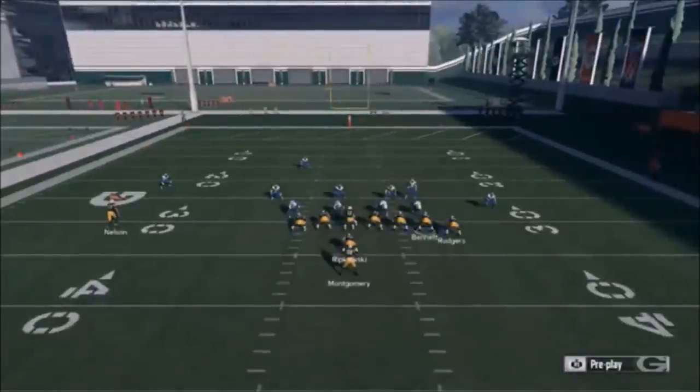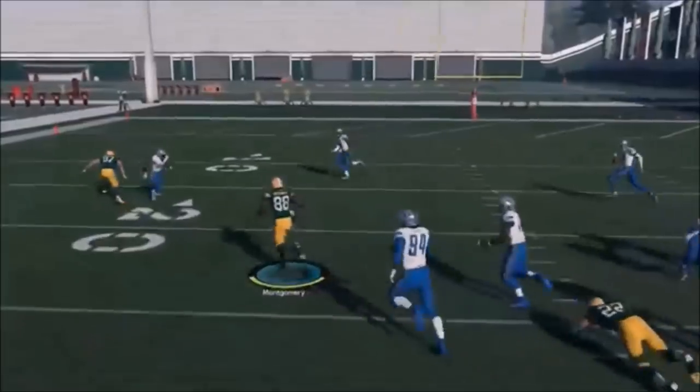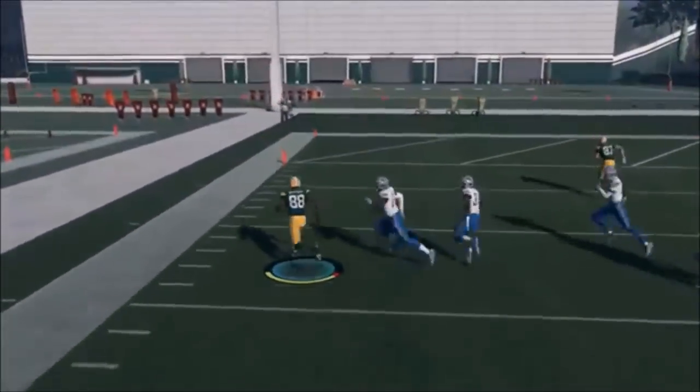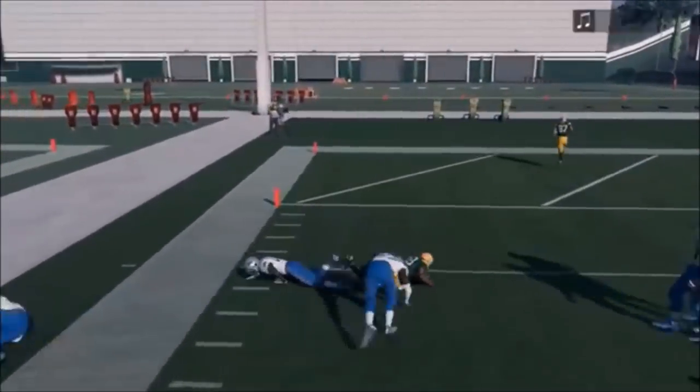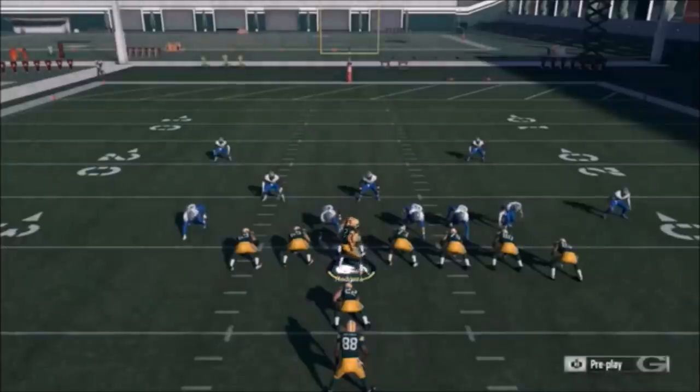There's a certain element of pre-snap read you really want to do, but most times I feel like the best way is kind of running it like a counter play. Counter plays were so dominant last year, and this is not exactly a counter play — it's really just augmented. Look at the giant hole though; there's just so much space, especially if your receiver downfield can get a little block.